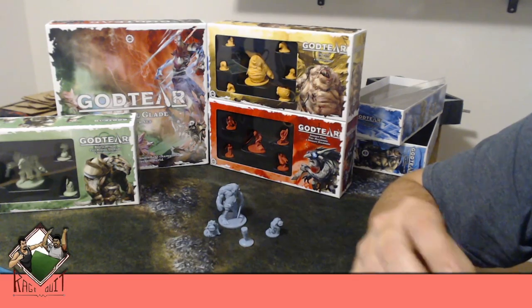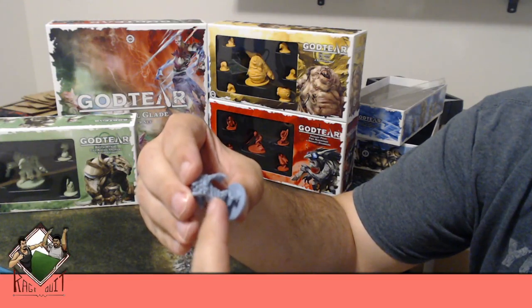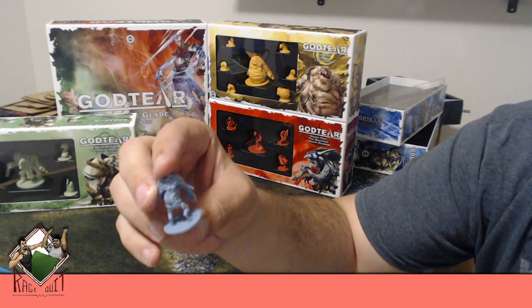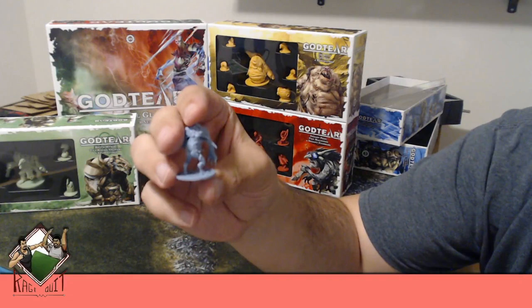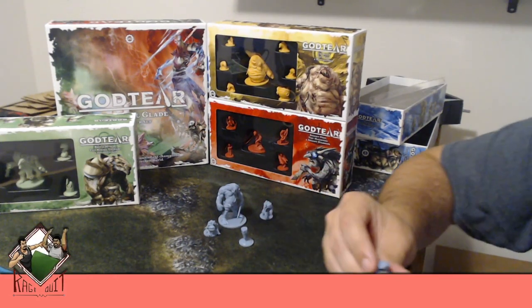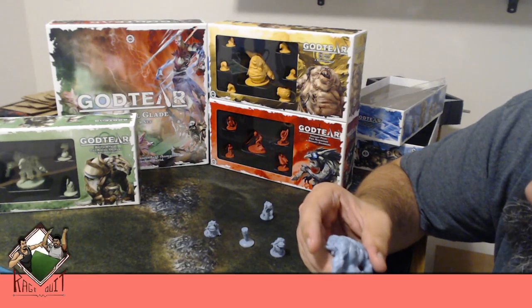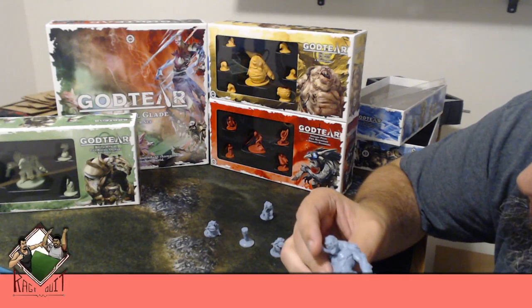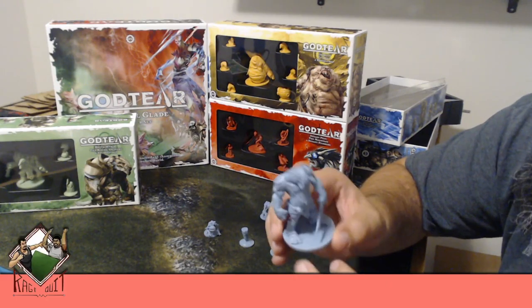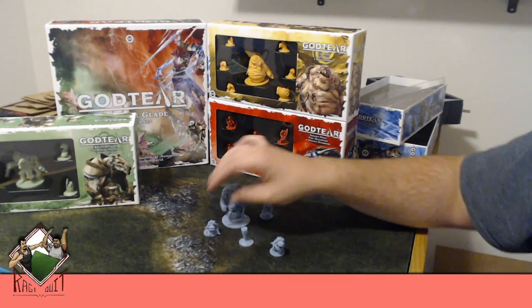One froglodyte has a bad mold line that goes all the way from his back down to his foot — that's going to be a pain to clean. When I point out mold lines, it's not terrible, but if you paint without cleaning it up it'll show. Half Tusk himself doesn't have hardly any mold lines, which is great since the champion is the one you focus on most. The troglodytes have some visible ones, but overall really good quality on him.